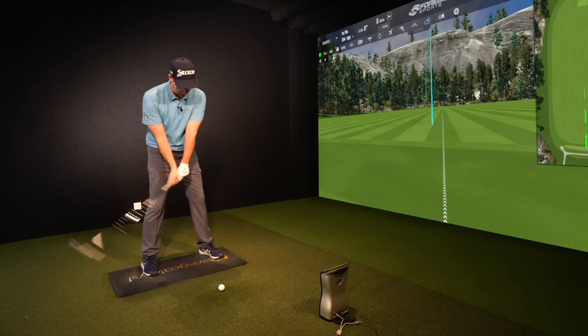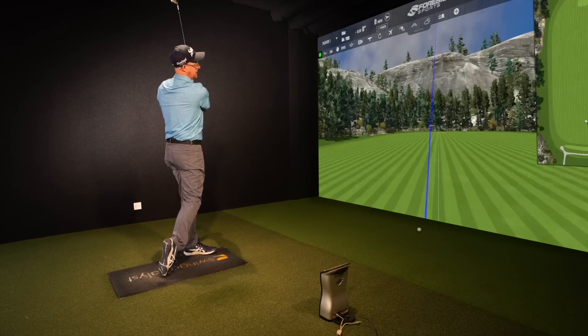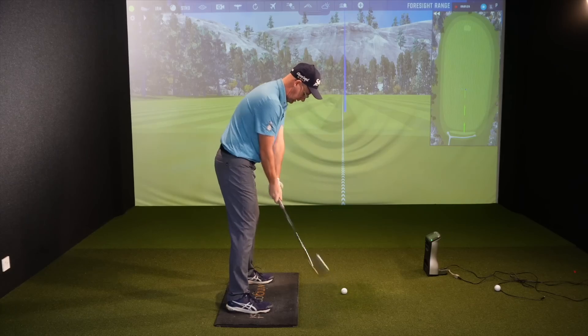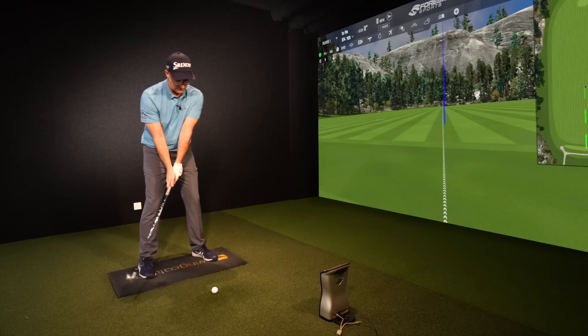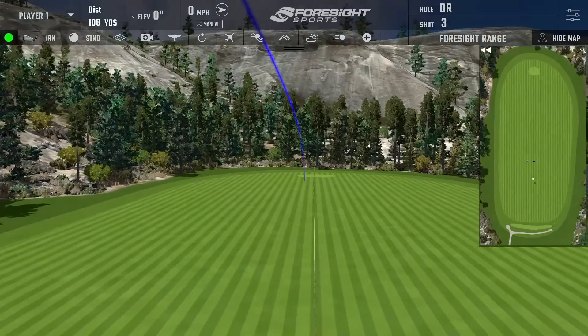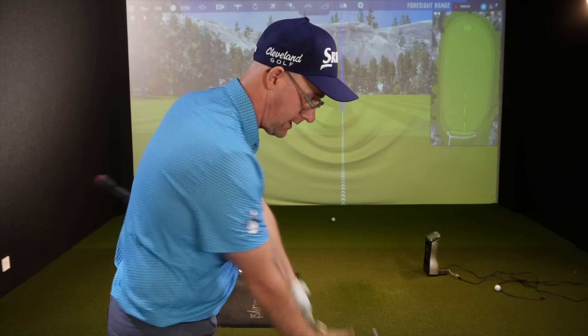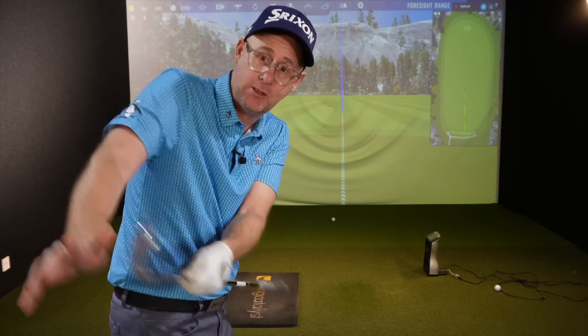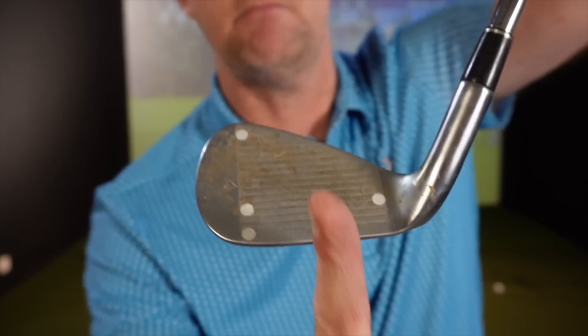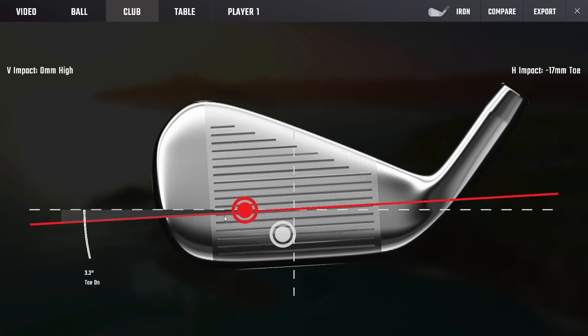Number one: the ability to move strike on the face. So what I mean by that — I'm going to hit a shot and I've struck that in X position. There's one of my standard strikes. Now what I'm going to do is try and hit more the toe side of that last strike. You can see I've still played a functional shot, but I've just shifted the strike more out towards the toe. Didn't change my setup, didn't really change my swing.